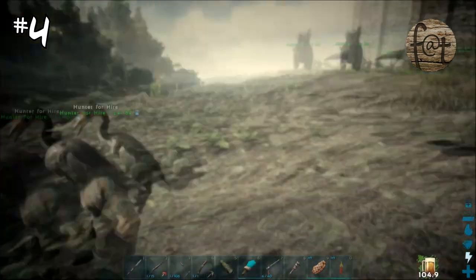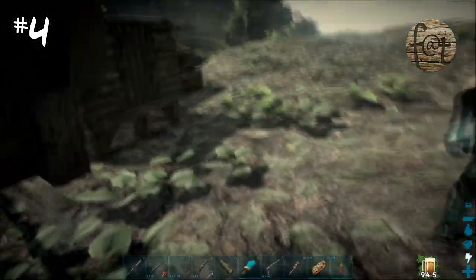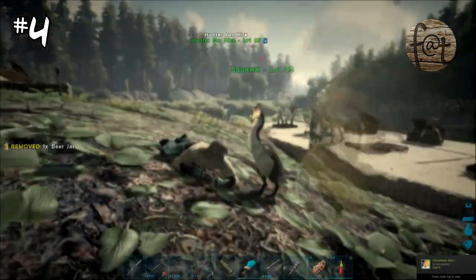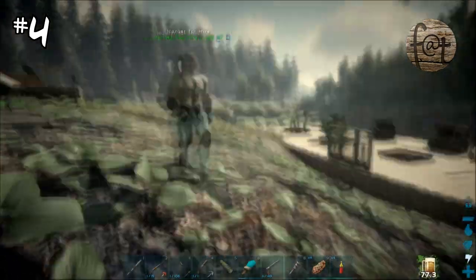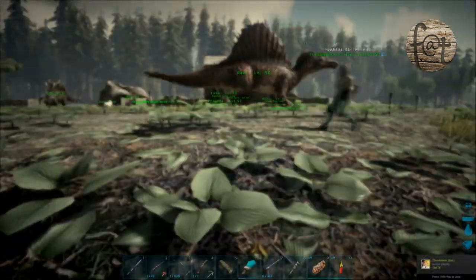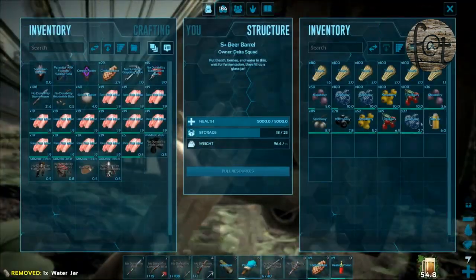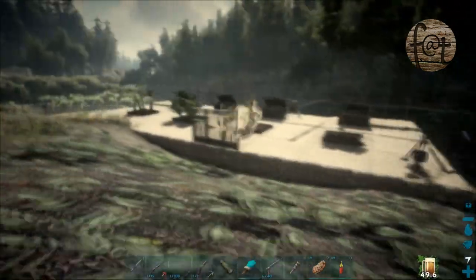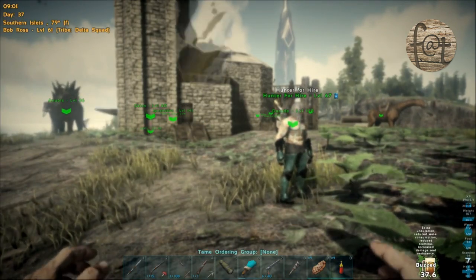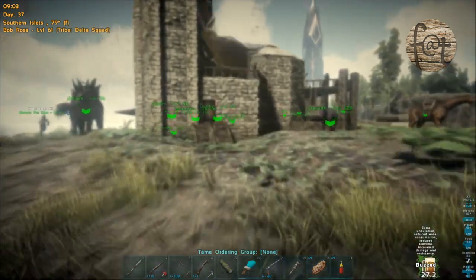Coming in at number four — and I'm a little embarrassed I wasn't aware of this — beer. I knew it was added around the time the Kairuku was added, primarily for taming, and you could drink it and be a little silly. But they've added a 40% damage reduction for one minute when you drink a beer, and that is amazing. When I did testing it worked out closer to 50%, but with higher numbers it will probably truly be the 40% as stated.